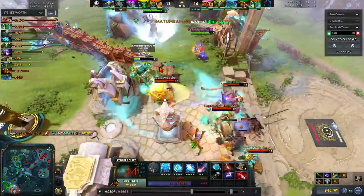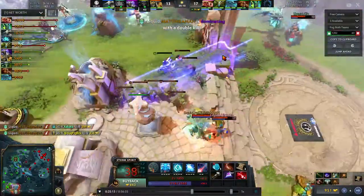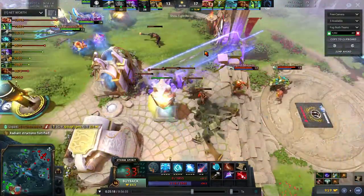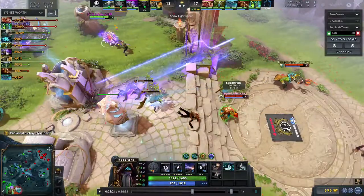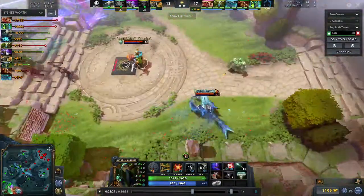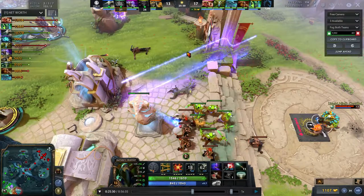With the Deapsight they clean up Storm Spirit. This is the only time Liquid want to initiate — when they can get a hero alone. Storm was alone for barely a second, but Liquid found that opportunity. They knew Storm would be down here first. What they did first was show Mind Control to bait a hero to come — and which hero was going to come? Storm Spirit — he's the hero that can kill Mind Control.